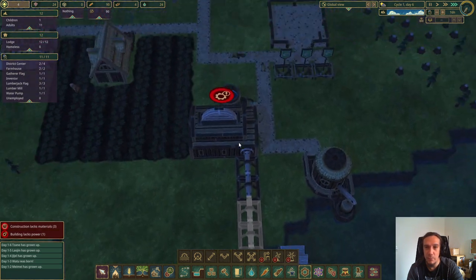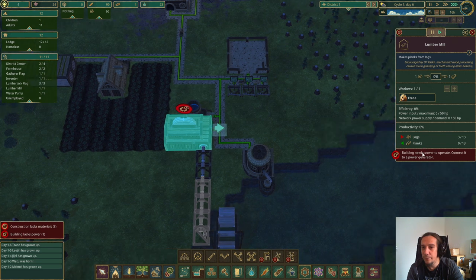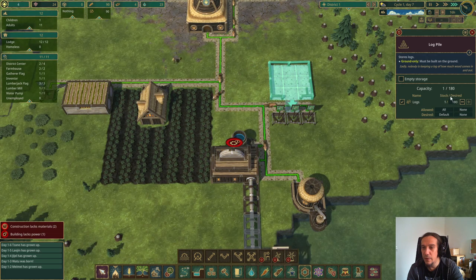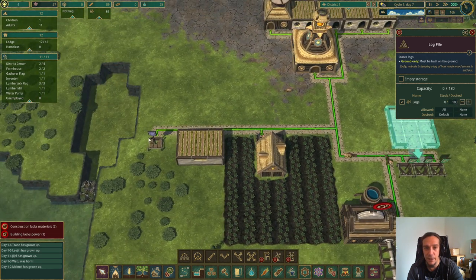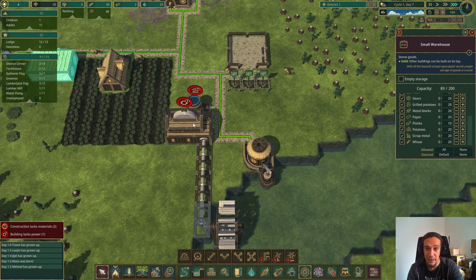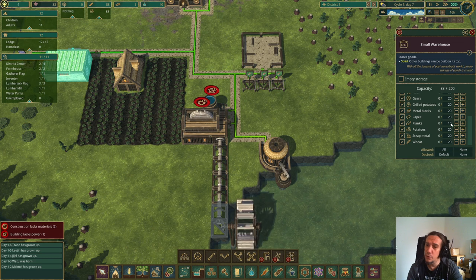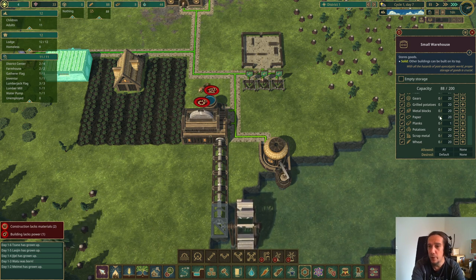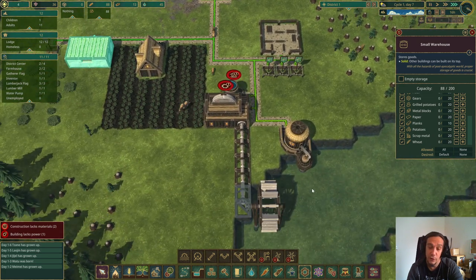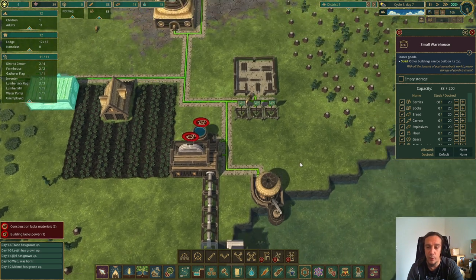When power shafts are connected correctly, they turn — a simple visual indicator of whether your power network is working. Now we're producing planks from logs. For storage buildings, you can define how much of each resource is desired. For warehouses you can also store planks. Since planks come directly from your log supply, you may want to cap production at a certain level. You can even set specific numbers — sometimes you don't want to convert all logs into planks.